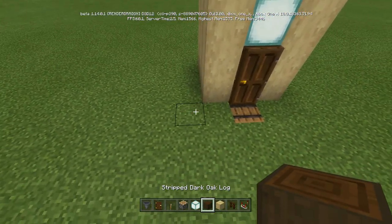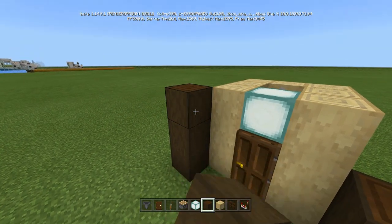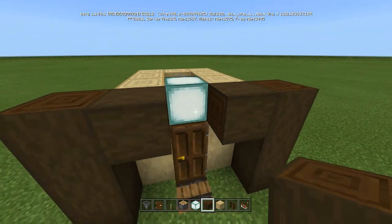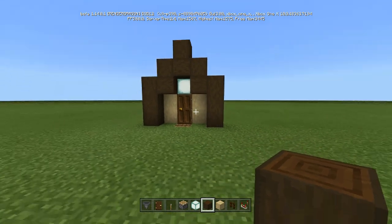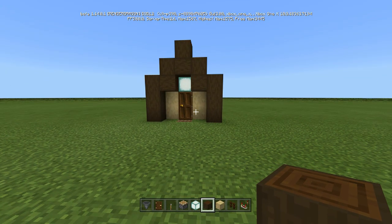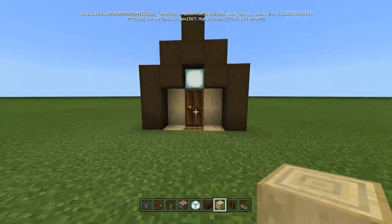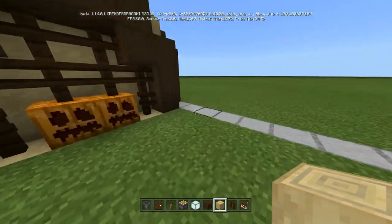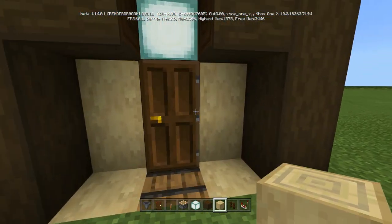Then we're just going to come on the outside of here — come up one, two on each side. We're going to go three and then come in, three and then come in. Up, up, there, and then boom. So it looks just like that, and then you can put these here just like that.